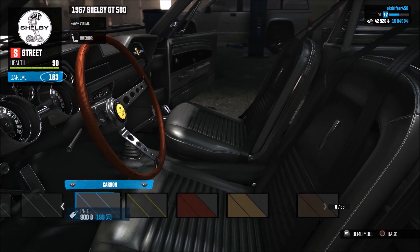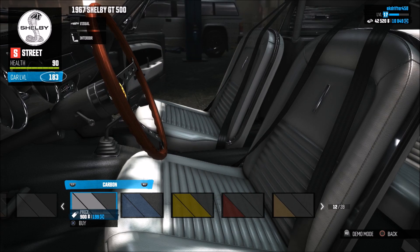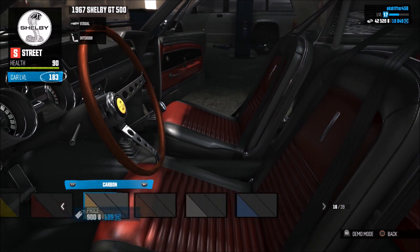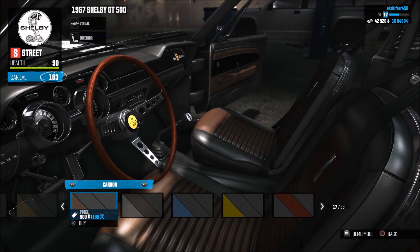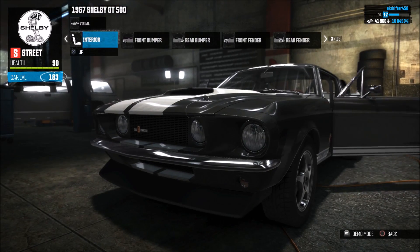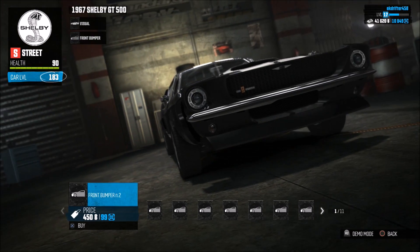You can actually change the color of the trim around the seats and the color of the seats as well. That blue I'm not really a fan of. Oh my god, that red - I don't really know what would go with this. I think a white actually - a white would really really suit this. We're going to go for that. Front bumper - we're definitely changing this, not a fan of it.